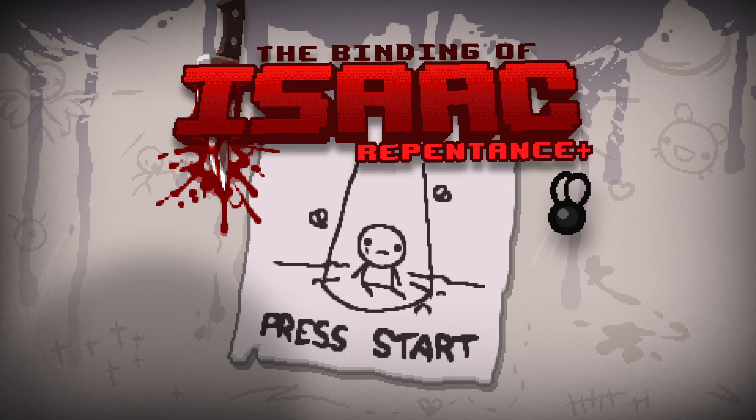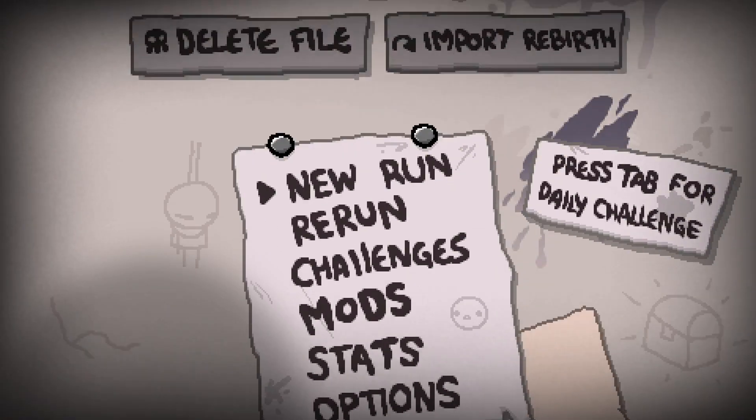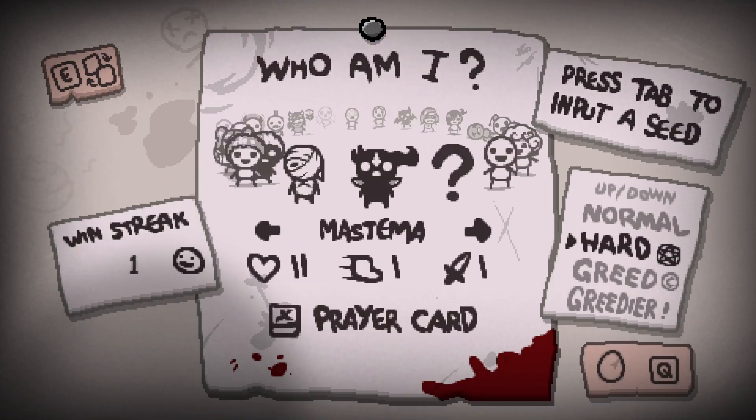We are doing our first episode of the Modded Character Showcase, starting off with Mastemma. I did actually do a little bit of a tester run with this guy and he's very interesting. Essentially, this dude is the HP gambling character. Everything costs HP — you get the red devil item rooms that you would normally get from the bloody crown trinket, devil's crown, that's like all else melted onto the character. You start with a prayer card as a pocket item to regen those hearts.